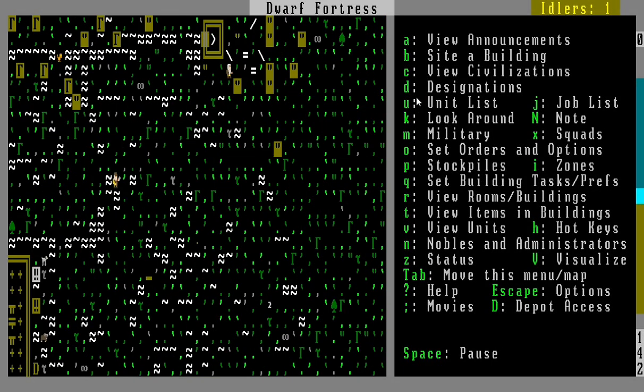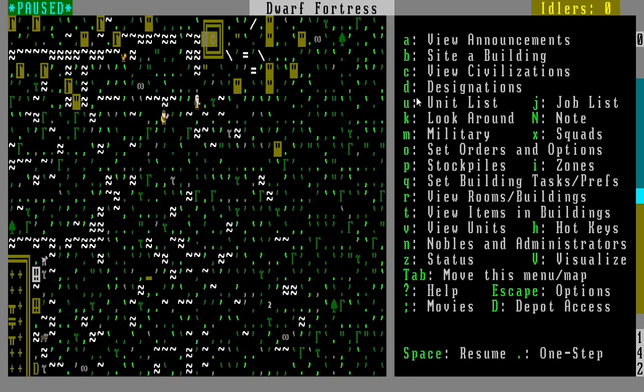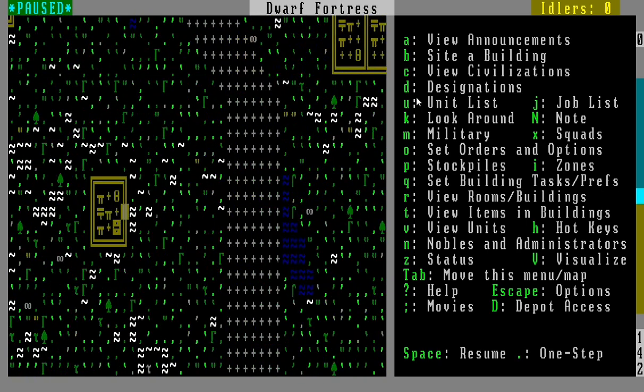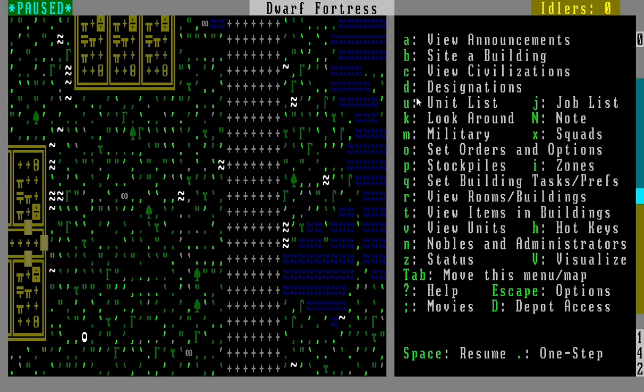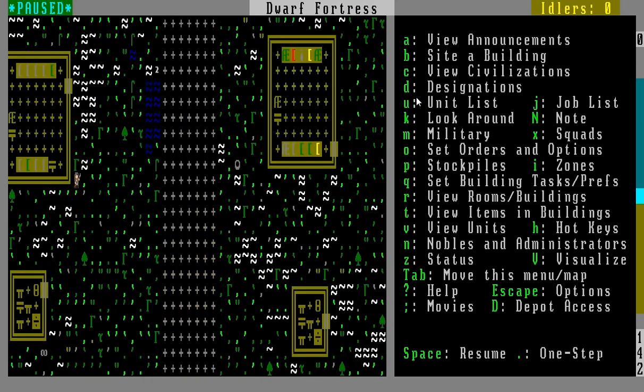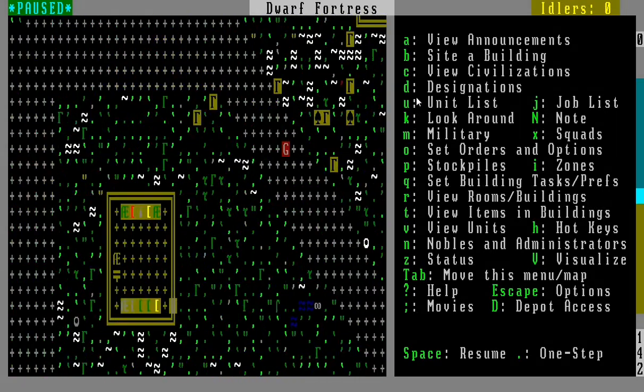Hey guys, welcome back to another let's play Dwarf Fortress fortress mode, pretty much where we left off at the last video. I just noticed something cool — this road is U-shaped, so it goes up and down and it's like a perfect little roadie road. I thought that was pretty cool.